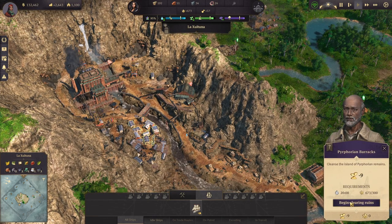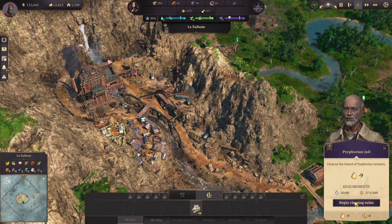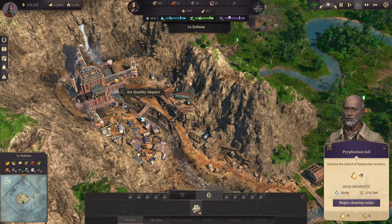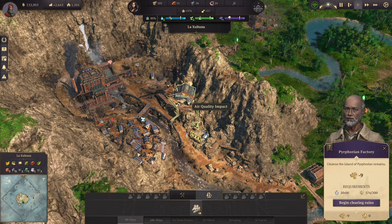Let's go ahead and clear these ruins right here as well — I just thought about it, I want to clear these. An hour and 40 minutes to clear that out — jeez, those are 20 minutes each.